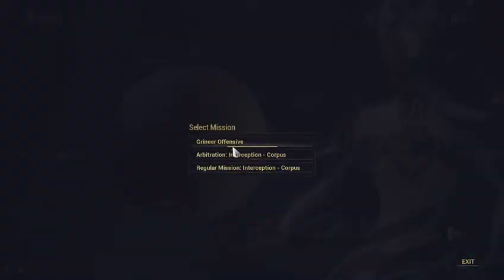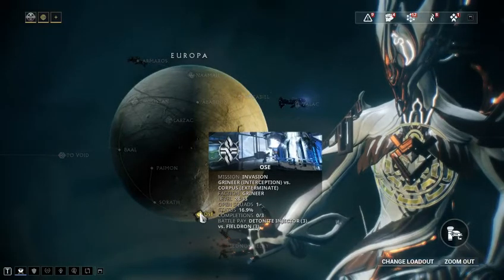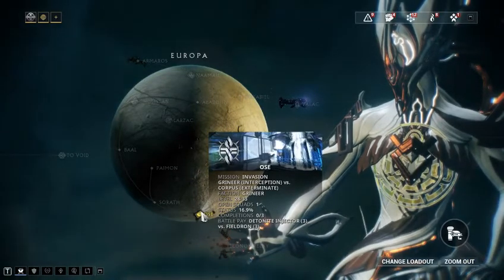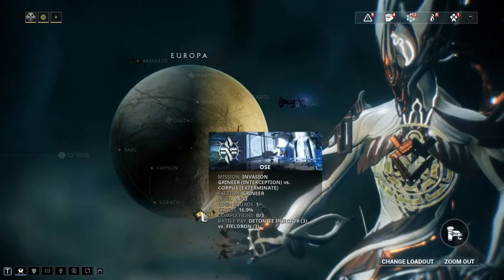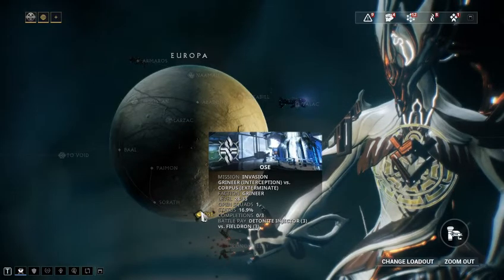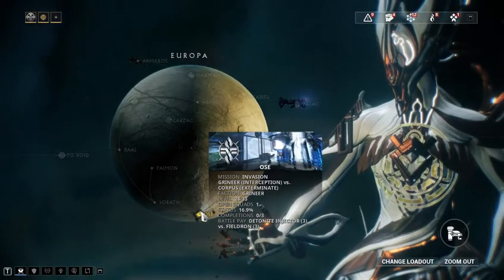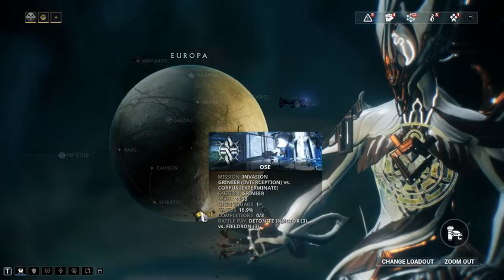A node can have multiple things on it: a Grineer Offensive, an Arbitration, and a regular mission. The Invasion here is a Grineer Interception or a Corpus Exterminate, levels 28 to 33, showing open squads, status, completions, and battle pay. Status tells you how many more times it can be cleared before the invasion ends; completions shows how many times you've finished it. You only need to complete it three times to earn your battle pay, but you receive that pay only after the whole invasion is over — so buckle up, it's gonna be a while.